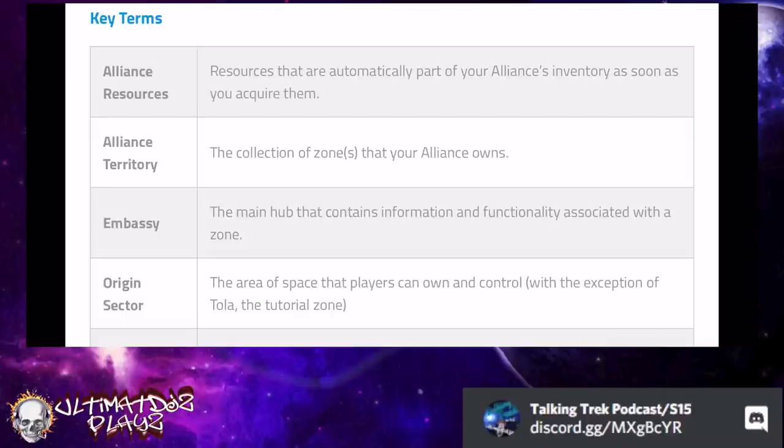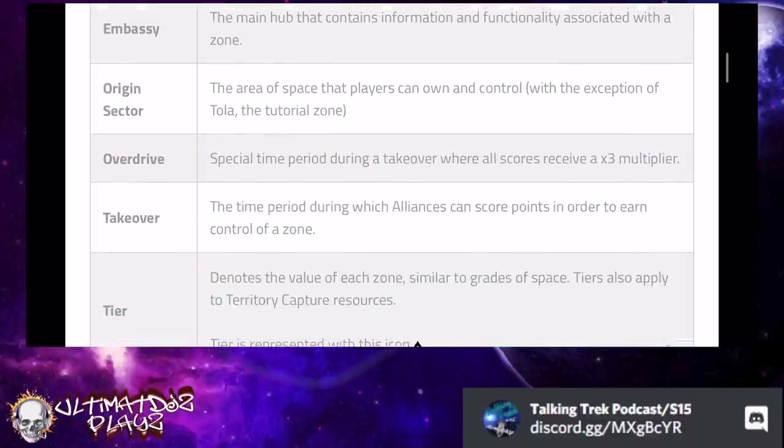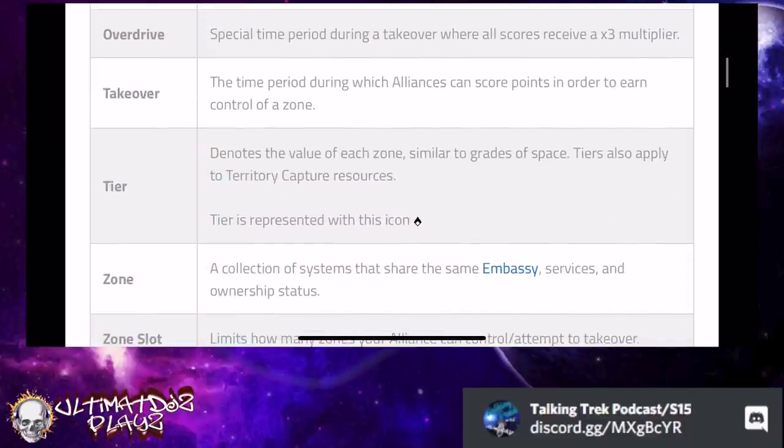We've talked about some of these currencies being alliance currencies, which basically means as soon as you obtain or refine them they go into an alliance bank. We've talked about takeovers and how long they're going to last — 30, 45, and 60 minutes — and how the points accumulator is going to be tripled in the last third of the takeover, called Overdrive. Each territory has a couple of different tiers: tier one, tier two, and tier three, which increase the value of materials and the benefits of the services they provide.